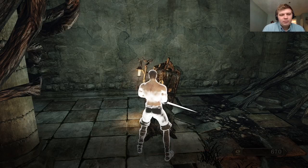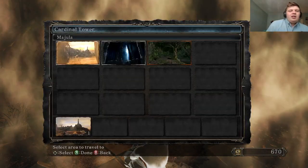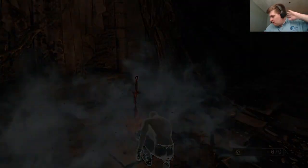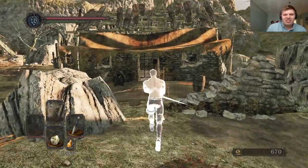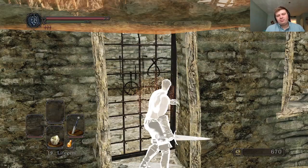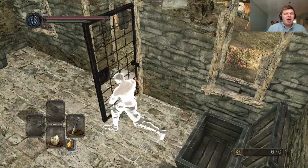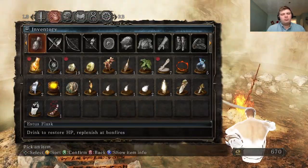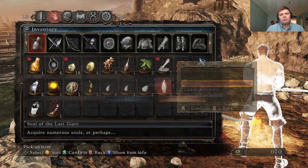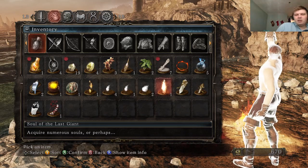Malencia — I just spent like so much money with you, are you kidding me? So I'm gonna level up my axe a little bit. FBI open up! I might say that so many times, I'm sorry guys. I can't remember what item you get from the Soul of the Last Giant.